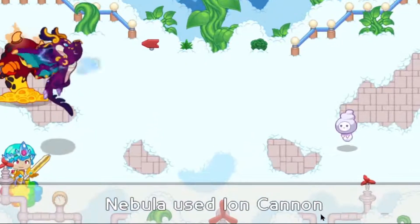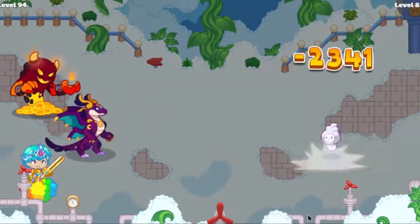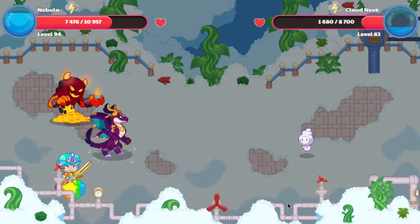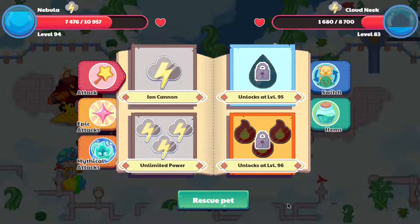In order to unlock the next two spells, you basically only need to go up by one or two levels. As I thought, you only need to go up by two levels to unlock the rest of the spells, meaning if you have a level 20 or 30 Nebula, that would be quite easy.